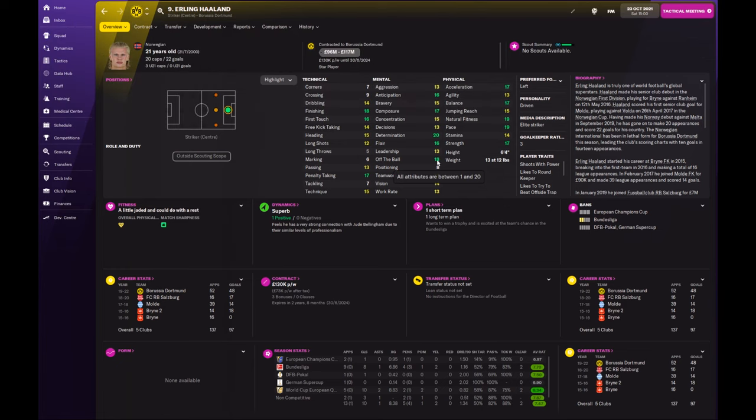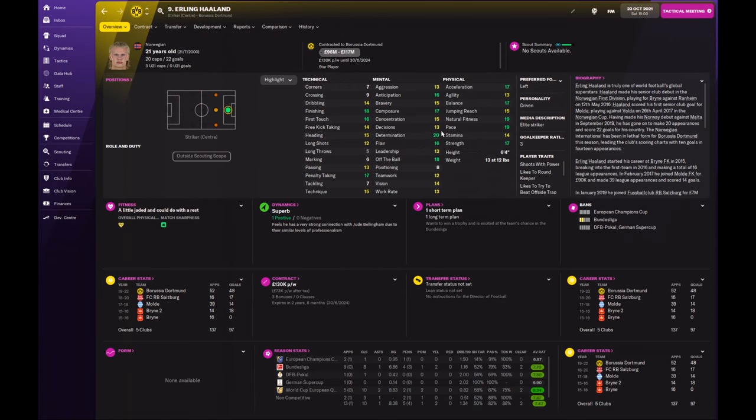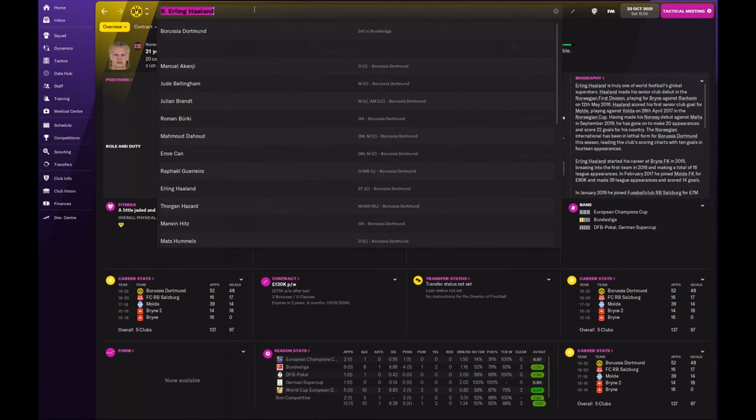Another thing I would tend to look for, which is maybe not essential, is decisions — the player's ability to make the correct choice both with and without the ball. For a finisher making moves, an advanced forward will also play in teammates on occasions, so that can be quite useful. Erling Haaland is the perfect striker for the Gegenpress system we're playing. We can see at Dortmund here, 13 games in, he's scored 10 goals, and he's only going to get stronger as the game progresses.